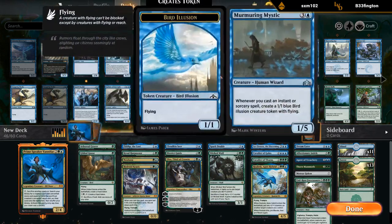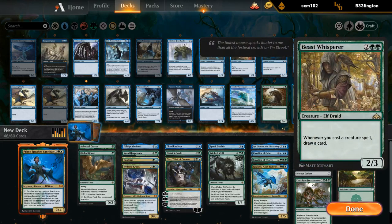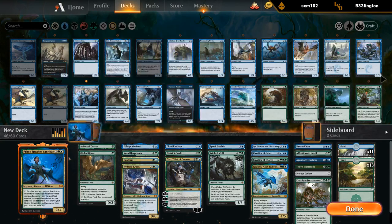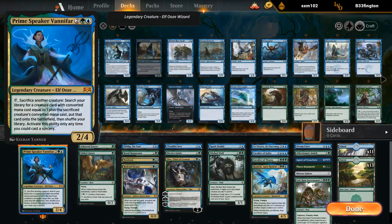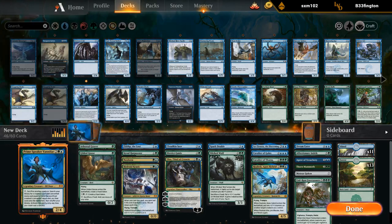I don't think I want Dungeon Geists since we typically don't want to sacrifice it. Beast Whisper is on-cast and not on enter-the-battlefield, so it could still be good enough, but it does get a bit worse with Vanifar because Vanifar puts them into play right away instead of actually casting them.